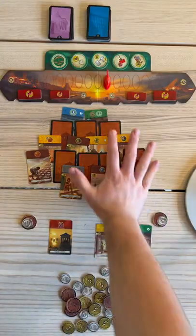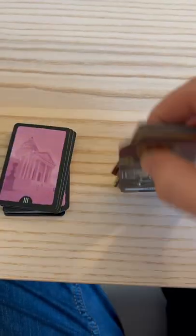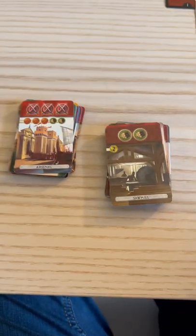After every card is drafted, grab the Age 2 cards and begin the next round. Each age features cards that are more powerful and more devastating.